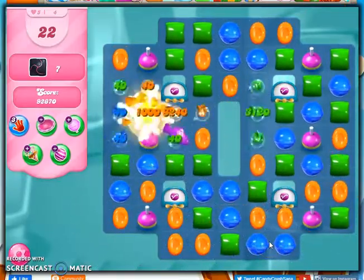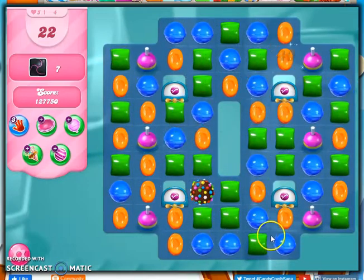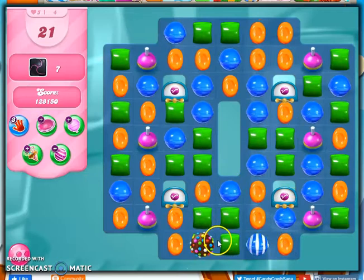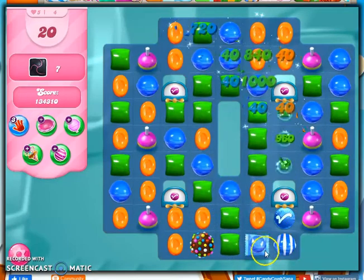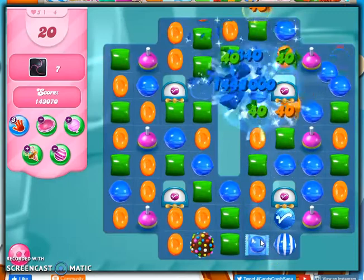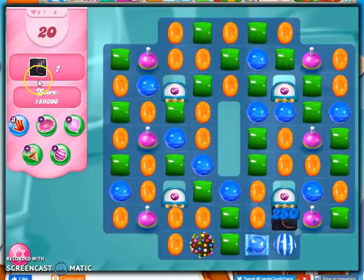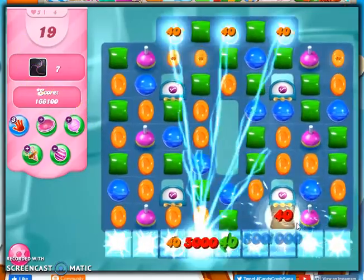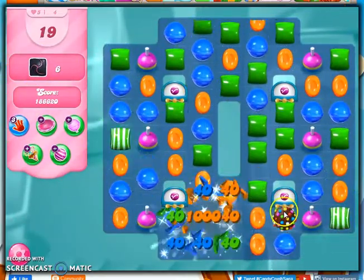Things are just exploding around now. I got a lot of jellyfish by these little lollipop things right there. I'm going to try to make the Lucky Candy Dispensers explode as much as I can to get this done. There's a Lucky Candy right there — I'm going to make that explode. And those fish are just coming by.